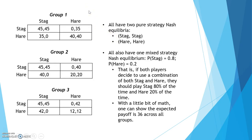Let's take a look at the payoffs of the three groups and their Nash equilibria. In all groups, the game had two pure strategy Nash equilibria, which are stag-stag and hare-hare. All groups also have one mixed strategy Nash equilibrium where both players play stag 80% of the time and hare 20% of the time. So the proportions are equal across all groups. And with a little bit of math, one can show that the expected payoff is 36 across all groups.